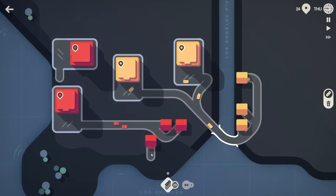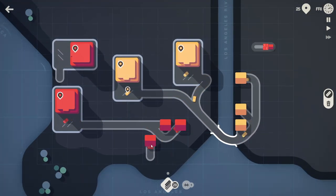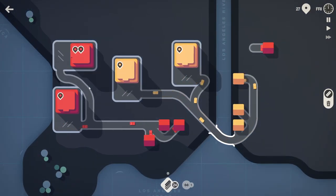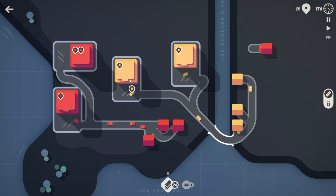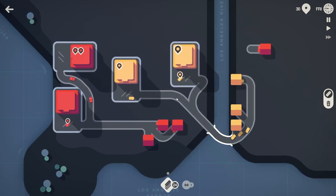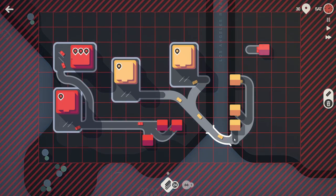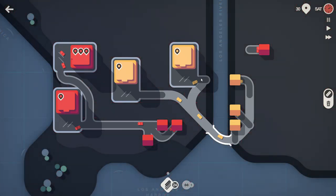Another supermarket and house spawned. I'm gonna put the red house here and the supermarket over here - and that is not ideal. Like I said in the beginning, you want to keep the colors separated, so I'm gonna quickly redo that.